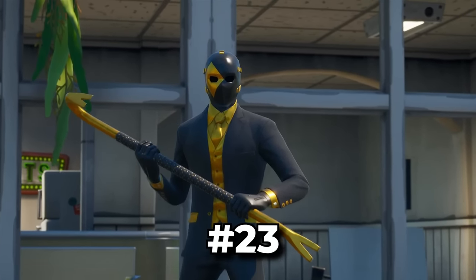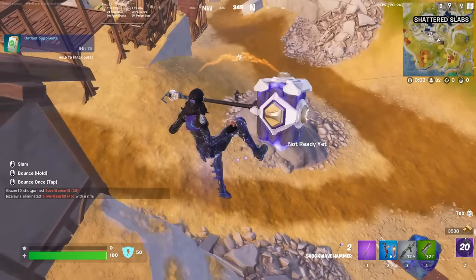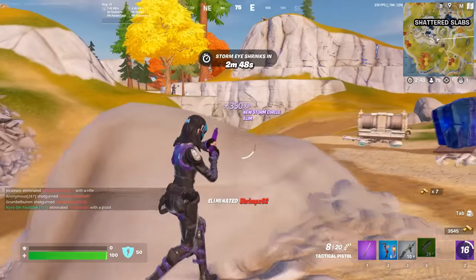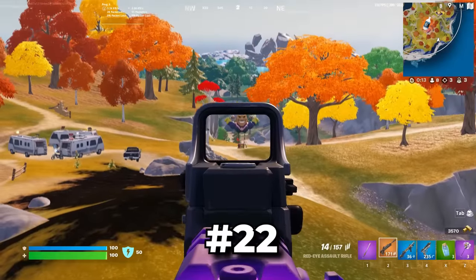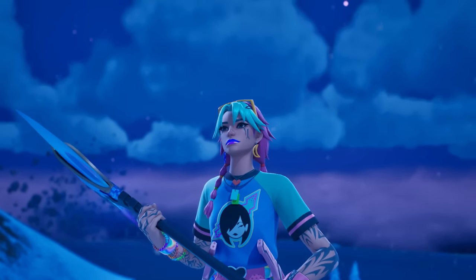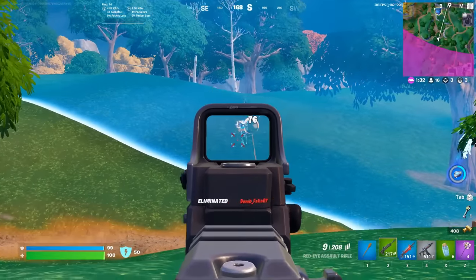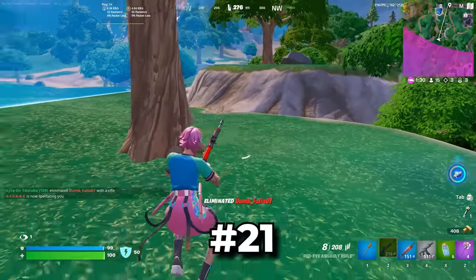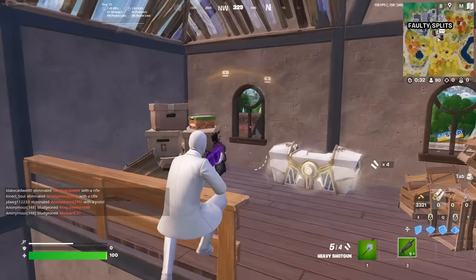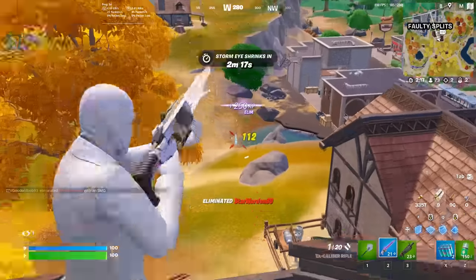Another bundle skin that is really good is Shady Zadie — this has also been extremely tryhard, so if you guys are looking for a tryhard bundle skin, I would highly recommend using this. Let's move on to Selene — this is one of the newer skins in the game right now, and I know you guys are absolutely loving this. That takes us to the number 21 spot, and we have the Moon Knight. The Moon Knight is one of my favorite skins of all time — it looks so good, and it's definitely one skin you guys need to try out.